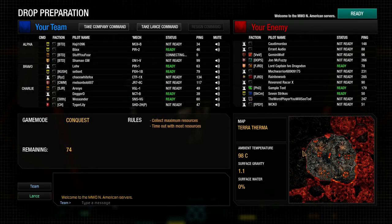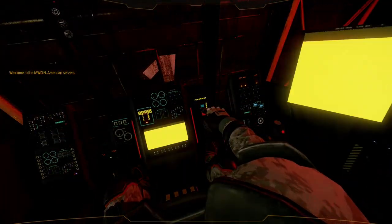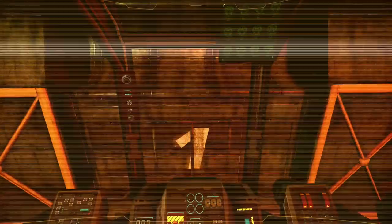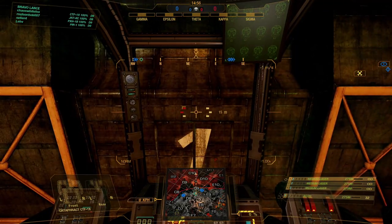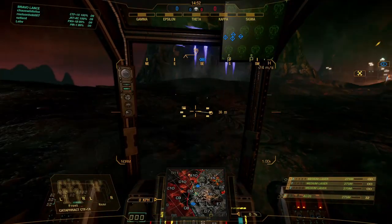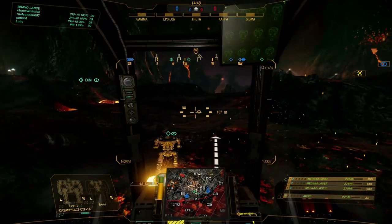Welcome back — we're playing Terra Therma in conquest mode. We'll see how this goes. In conquest you try to capture and control as many of the five different points as possible, and you still technically win if you've maintained the capture points long enough even if everyone dies. You can see on the map we've got five different points — Theta is normally right in the middle, so we're going to head that way.